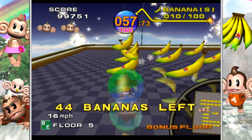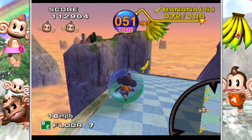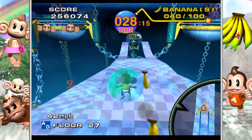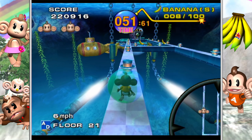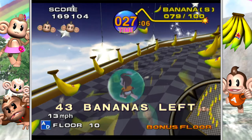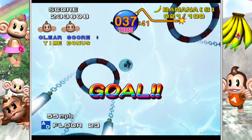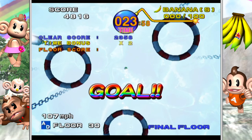You only use the analog stick to move the monkey around. The only other controls are to pause or press A to change the minimap size. The game is split into three difficulties — beginner, advanced, and expert — each with their own levels across different environmental themes. There will also be times when a harder path leads to another goal, letting you skip a level.